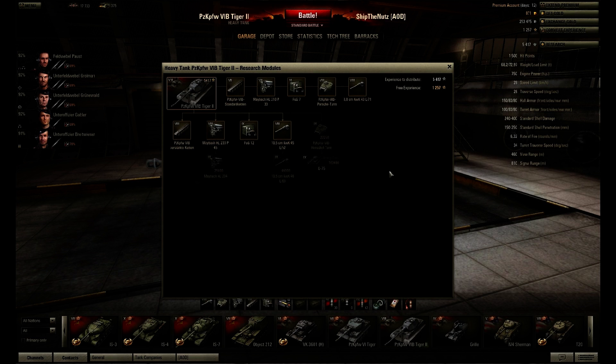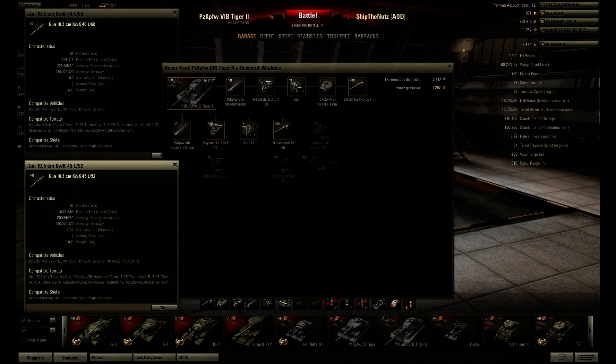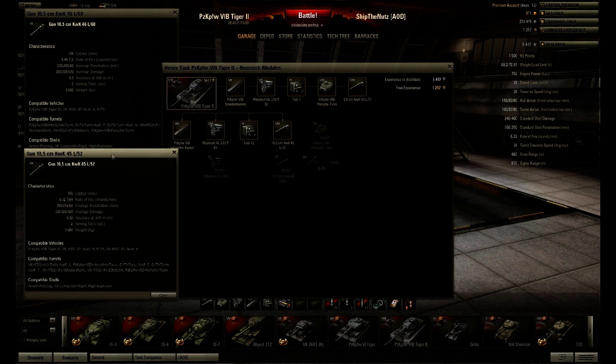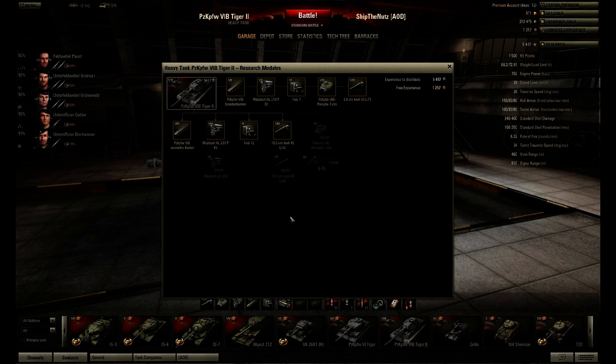I used some free experience to research the top gun. It has exactly the same damage but 25 less penetration — however it reloads faster, which is very good. So if you know where to shoot, this gun is better just because of reload speed. It's a little bit less accurate, but as I said that doesn't really matter. I'm working on the Tiger 2 to hit that second engine upgrade so I don't have to use Tiger 2 experience for that.